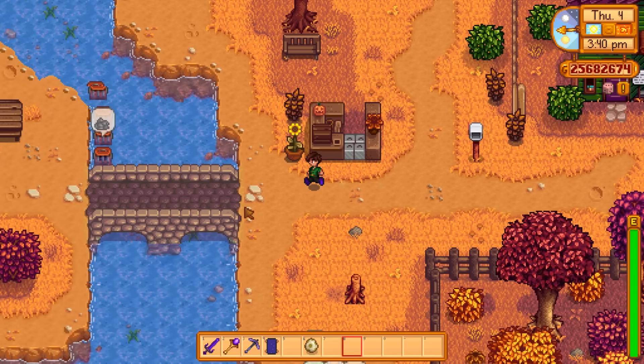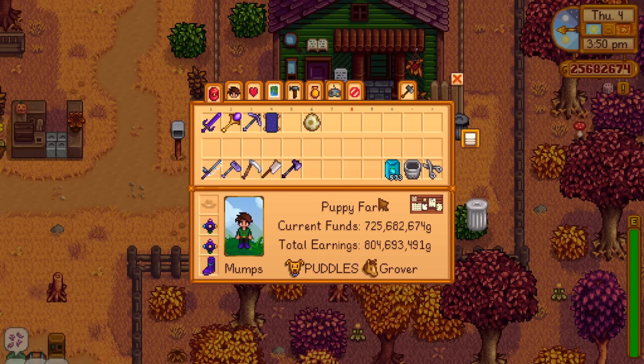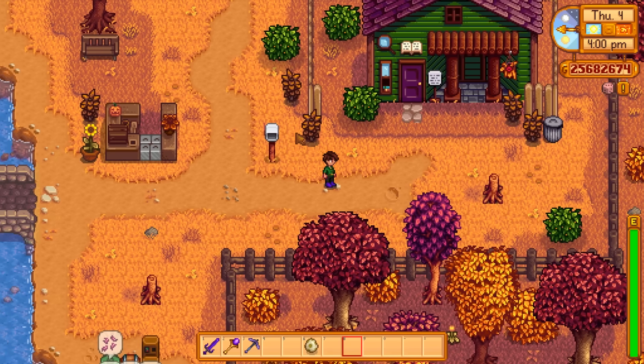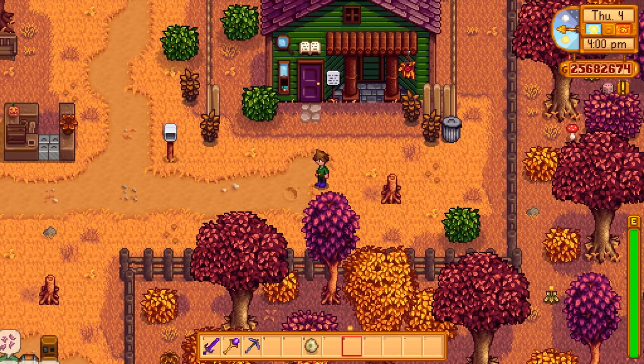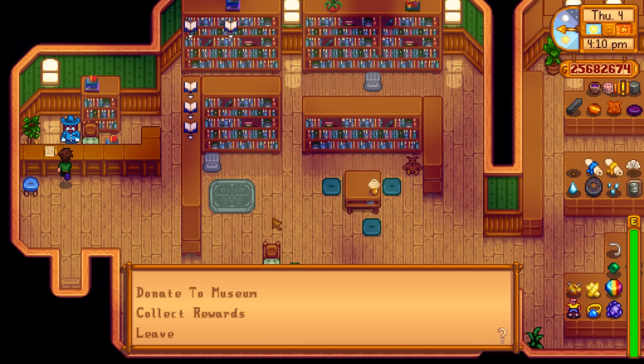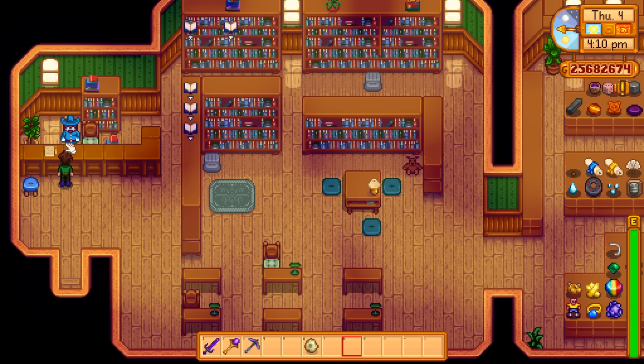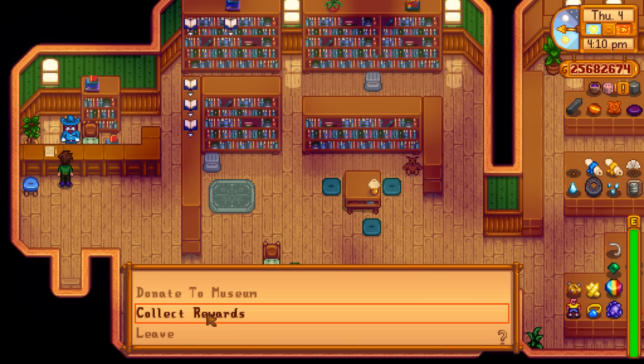The first actual animal we're going to look at is the dinosaur. You get it once you find a dinosaur egg. Dinosaur eggs can be found by digging up artifact spots in the mountains or by fishing — they come from treasure chests too occasionally. I actually haven't given one to Gunther on this file yet, despite being several hundred days in — year 108, I believe.